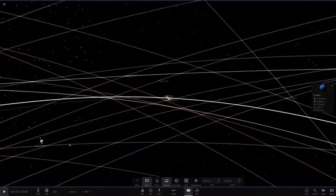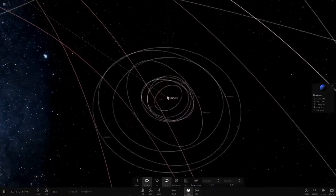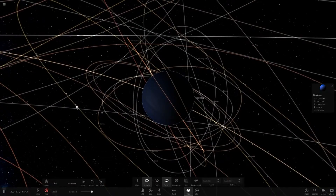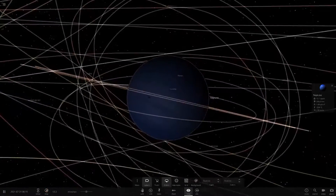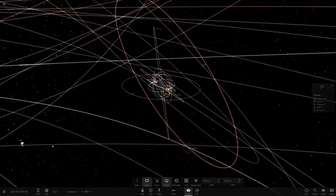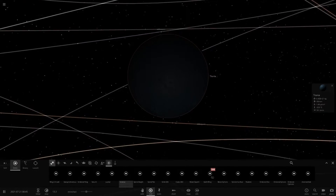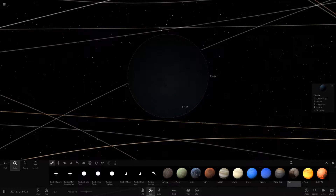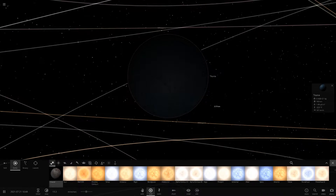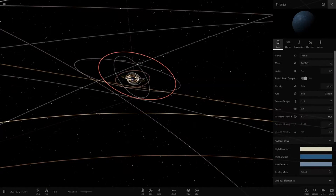Neptune's moons are around Uranus - Neptune definitely has a lot fewer moons than Uranus. Speeding things up - some of Uranus's moons are orbiting slightly weird but oh well. Here's Titania, the largest moon of Uranus - it's about the size of Pluto, maybe a little smaller. Comparing to Charon - Titania is a little bigger than that actually. The moons of Uranus are very small compared to other moons.